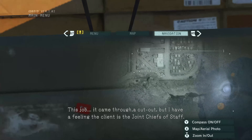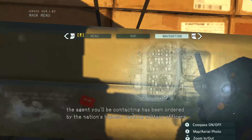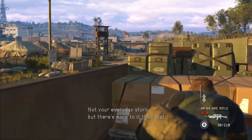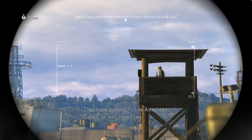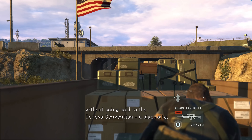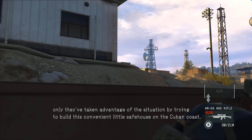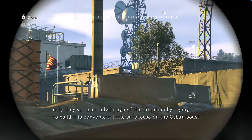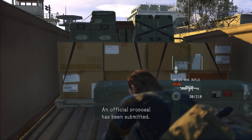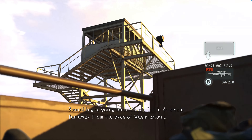This job came through a cutout. I have a feeling the client is the Joint Chiefs of Staff. After all, the chairman has a lot of faith in you after Peace Walker. The agent you'll be contacting has been ordered by the nation's highest ranking military officers to spy on a military base. That base doesn't follow American, Cuban, or any other law. Somebody wants a place where they can interrogate POWs as they please, without being held to the Geneva Convention — a black site. Vietnam is dragging on. The tide has turned against the U.S. and the military is exhausted. The CIA has taken advantage of the situation by trying to build a convenient little safe house on the Cuban coast. A plan of this insanity would never get rubber stamped by the JCS. An official proposal has been submitted, but it only mentions expanding the refugee camps. Something is going on in Cuba's little America, far away from the eyes of Washington, and the truth behind it all should be on that cassette tape.